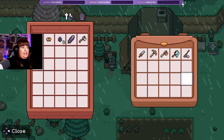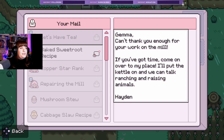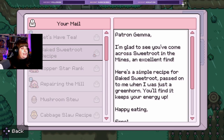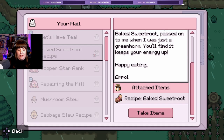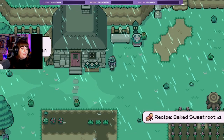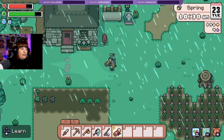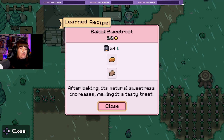There we go. I feel like I'm really close to the game for some reason today. Okay, let's have tea. 'Gem, I can't thank you enough for your work on the mill. If you've got time, come over to my place — I've got the kettle on and we'll talk ranching and raising animals.' Yes, that's what we want! 'Glad to see you come across sweet root in the mines. It's a simple recipe for baked sweet root — after baking its natural sweetness increases.' Nice, basically like a baked potato.